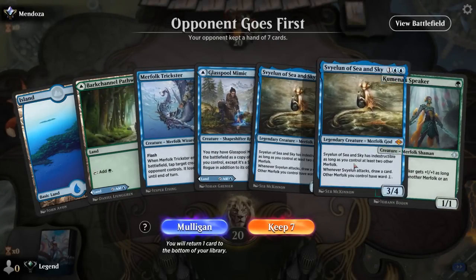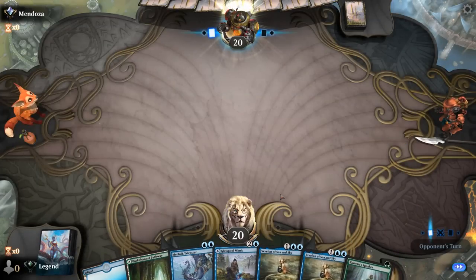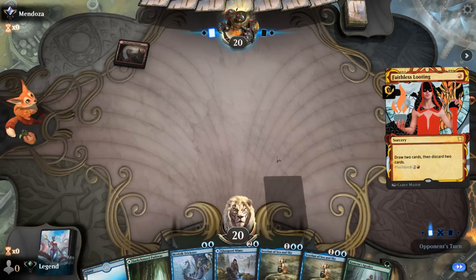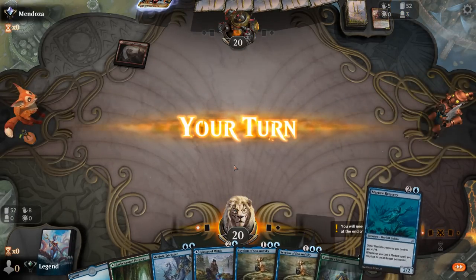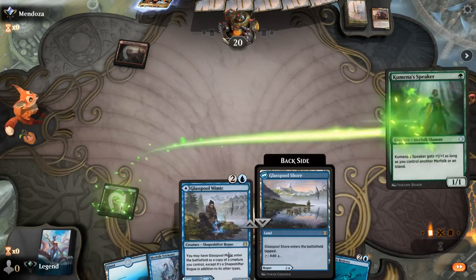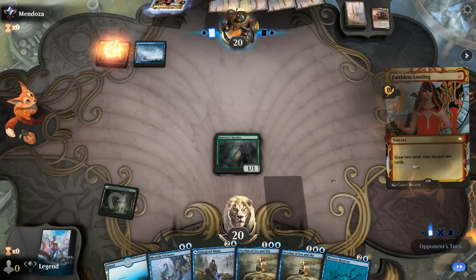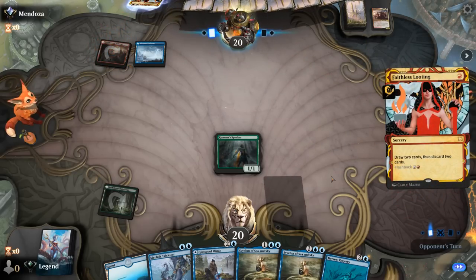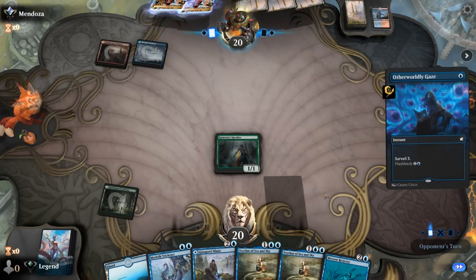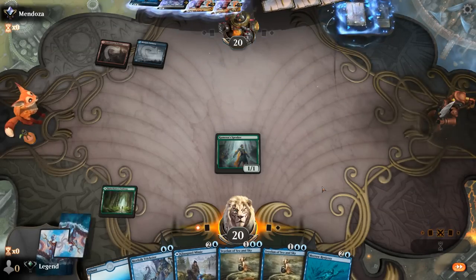Game 3, we're on the draw. The hand is okay — can play Mimic as a land if needed with decent three-drops. The opponent is on a Graveyard combo deck of the Dragon variety, evidenced by Faithless Looting. We play Speaker for a little early damage, then a tapped Mimic, planning to curve into three-drops. We're hoping to find a Hex Catcher or Spell Pierce soon to disrupt the combo.